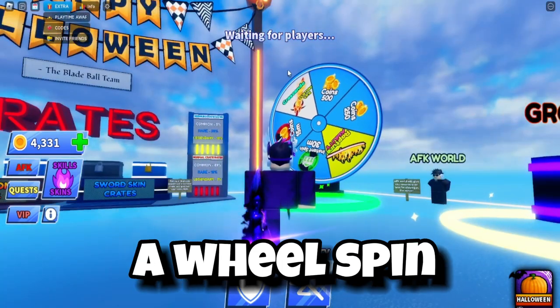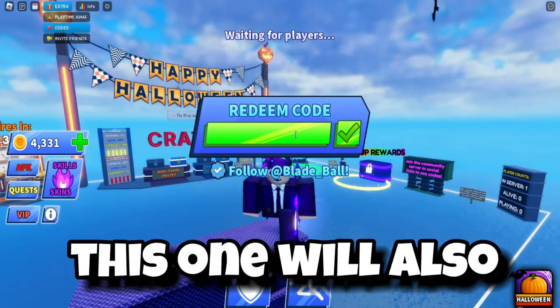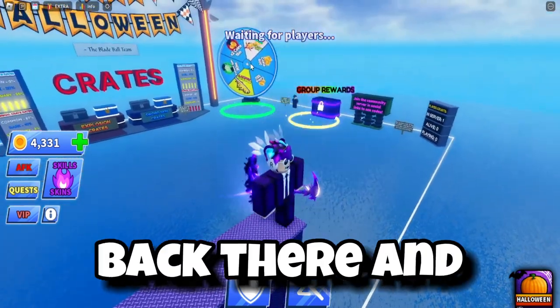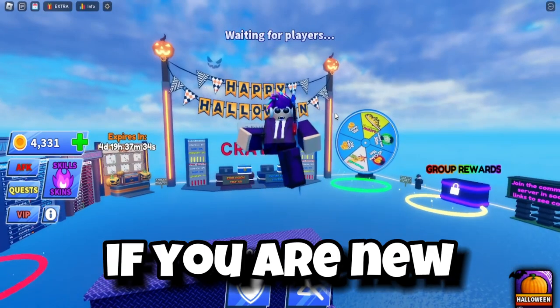The next code is '3millights' — this will give you a wheel spin. Hopefully you can get Crescendo or Rapture from it. The next code is 'happyhalloween' — this one will also give you a spin and increase your chances of getting those two items.